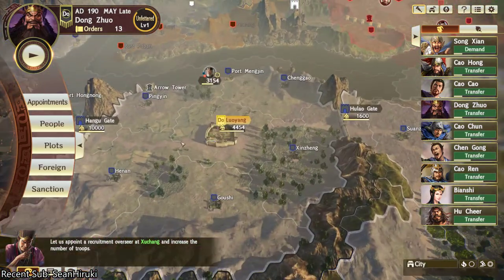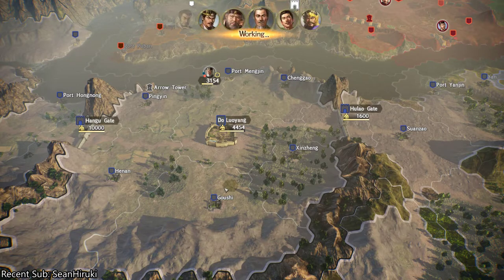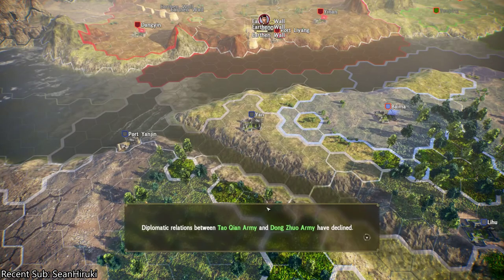But that's clearly not the spendable gold, I would say. So I'm going to do this again, and he's going to go to Luoyang, and once he's in Luoyang we'll be able to spend like 40-plus thousand of that money.